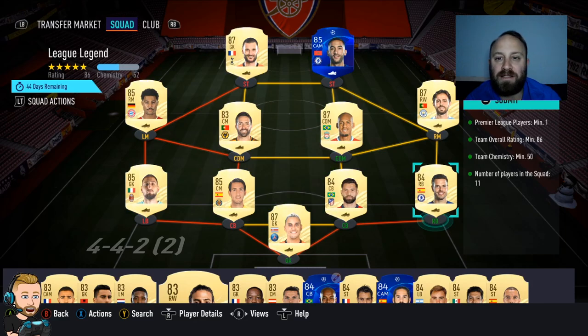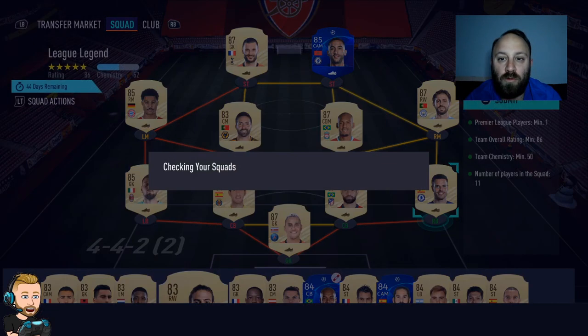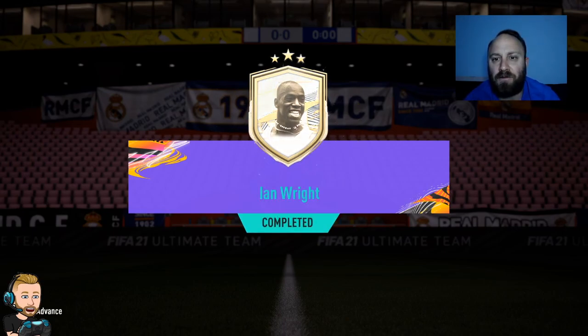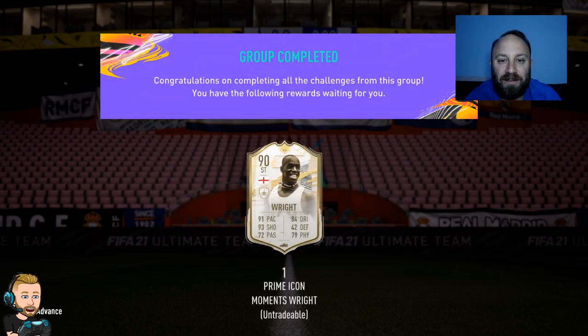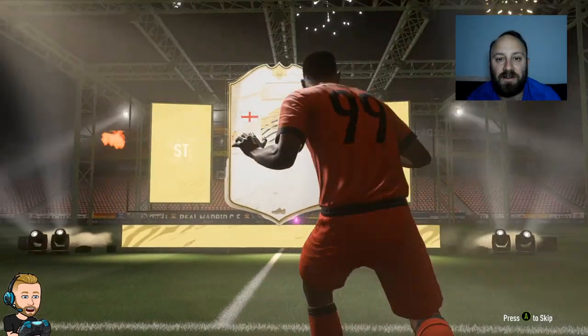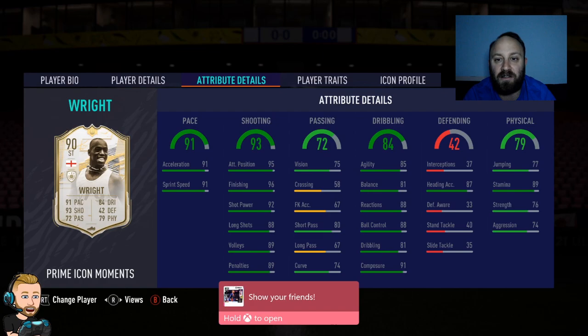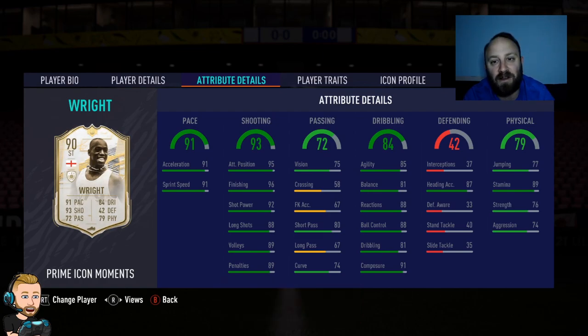I've gone and completed the Arsenal past and present SBC again — big boy Wright into the club. I know he's not the best but we're going to use it for unlocking that Chaduri player through friendlies. Look at that dynamic image in the singlet — how good is that? The T-Rex man himself. His attack positioning, finishing, and shot power are amazing, sprint speed is pretty good. We could boost up that balance with an engine. Composure is really good, strength is okay but could be a little bit better. Very happy with Wright into the club — just another icon, and better than that last English one I got.